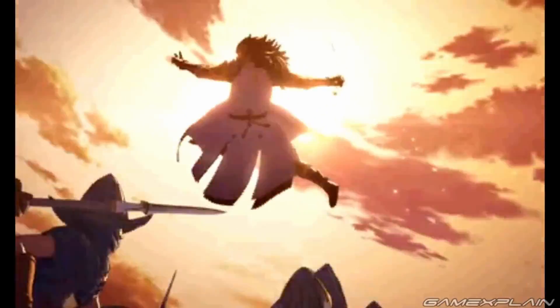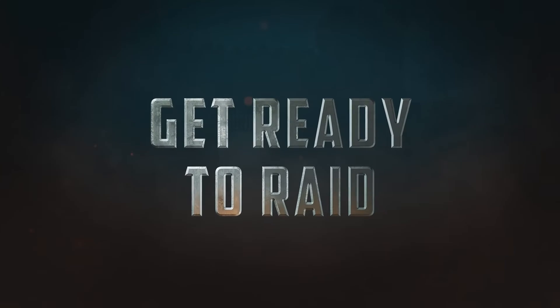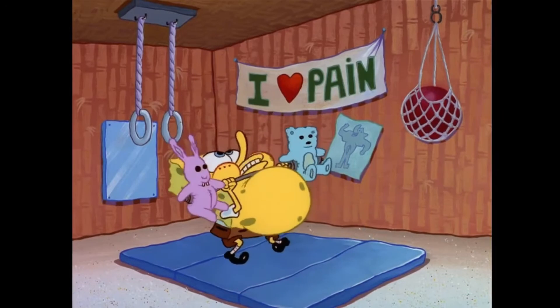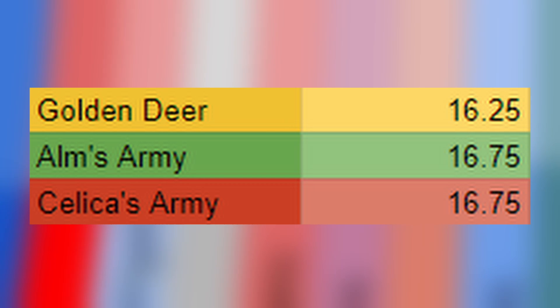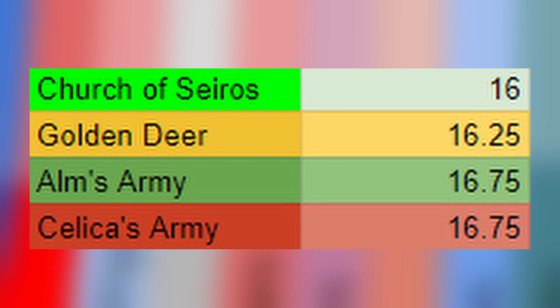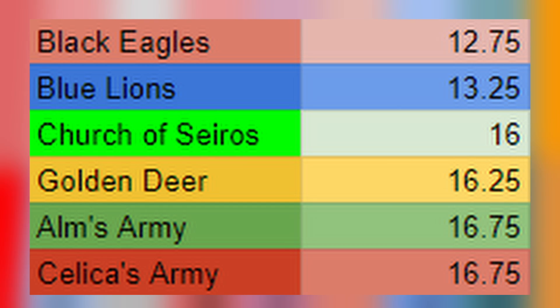Now, taking results from every round and averaging them together reveals which army consistently performs highest. The weakest army in mainline Fire Emblem is a tie — Alm and Celica consistently place bottom two. Next are the Golden Deer, whose middling performance in round four wasn't enough to save them. The Church of Seiros isn't faring much better. Even the top-placing Blue Lions and Black Eagles in round four couldn't prevent their abysmal overall placement among the Three Houses houses.